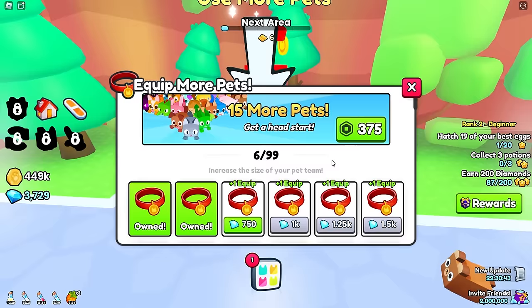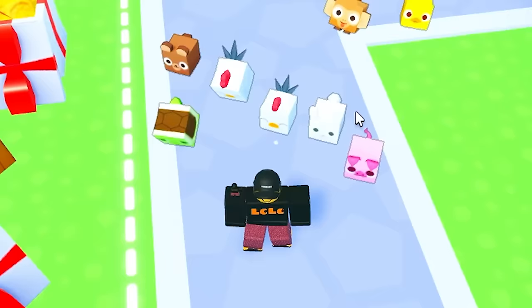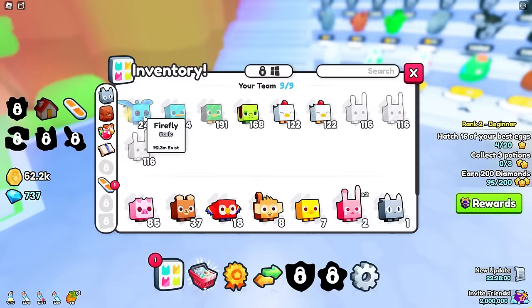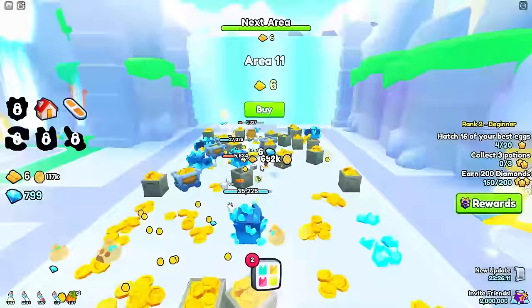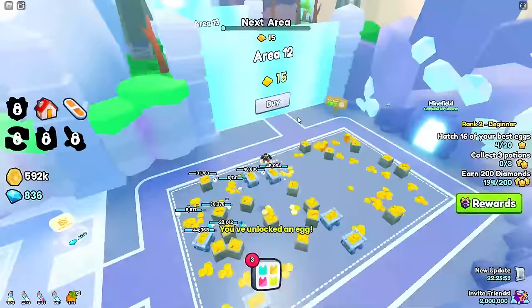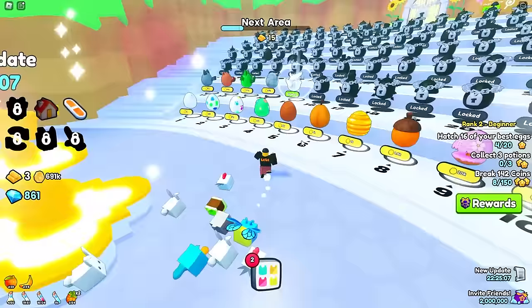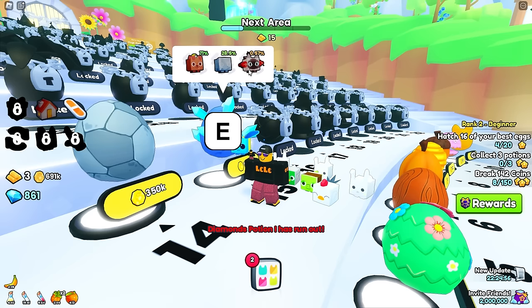We can afford another pet slot — 750k gems — we can afford one more. We've now got 9 pets equipped. We got ourselves a Firefly with the best 245 damage. We need six gold bars to get through — we've got six gold bars, buy the door and get through to the next area. We can see Area 13 in the distance. I'm going to show you how to use the Lucky Eggs potion on this new egg we just unlocked — 0.57% chance. You want to go to your potions and drop the Lucky Eggs potion for 50% more luck, you're going to glow up, and then open the egg.